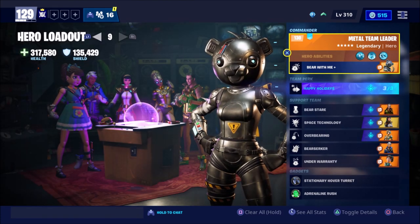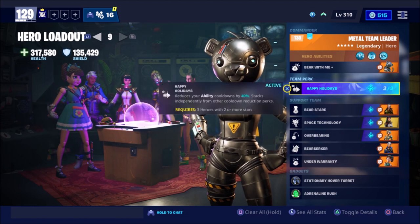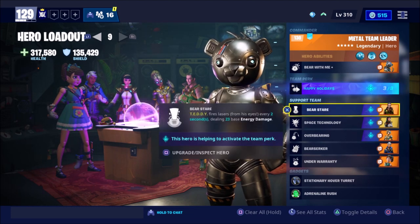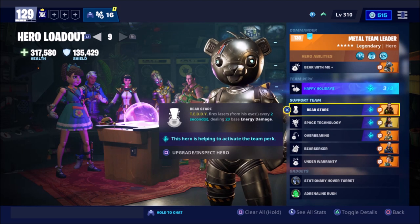So this is the build that I actually run with it. We've got Metal Team Leader as the commander, of course. For our team perk, we've got Happy Holidays, which reduces your abilities and cooldowns by 40%. This is so that we can get more Teddies out as soon as possible. For our support team, we've got Burster. Teddy fires lasers from his eyes every two seconds, doing 23 base energy damage. And that energy damage leads into our next perk - Space Technology, which increases ability energy damage by 15.5%, so that's just above 25 base energy damage on the Burster.